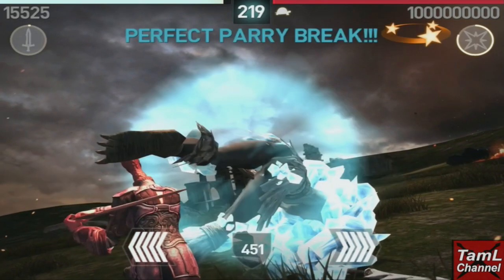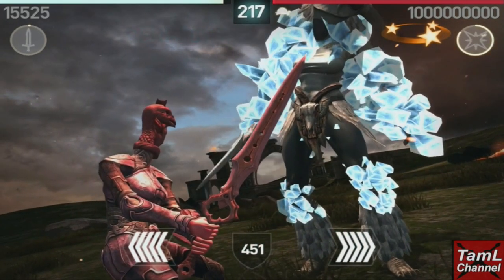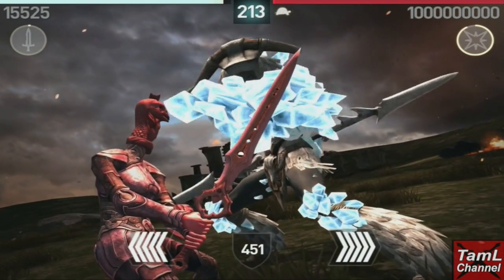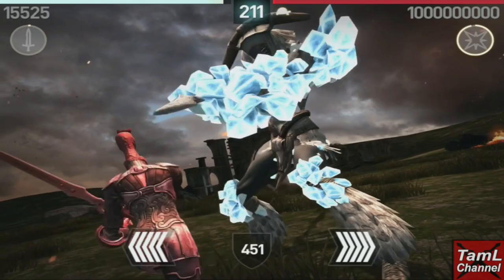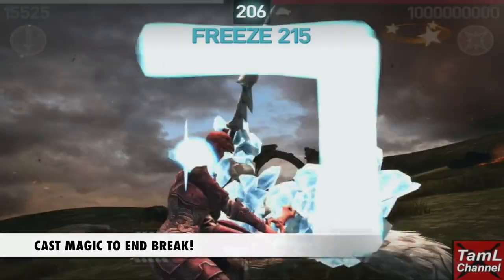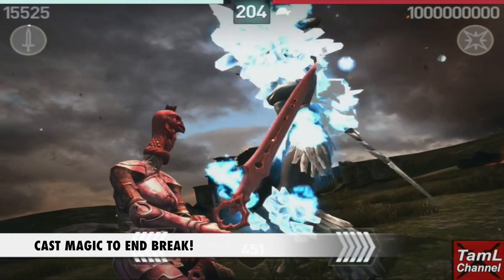These perfect parry stun gems stack breaks, so for every perfect parry break I get with 13 perfect parry stun gems I get 13 breaks. You can also cast the freeze magic to end the break early.